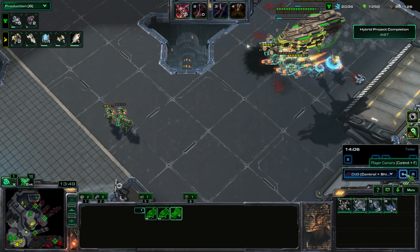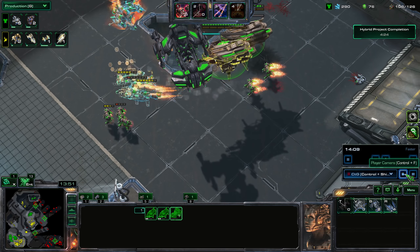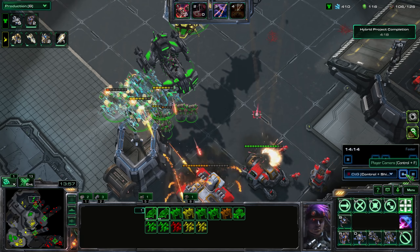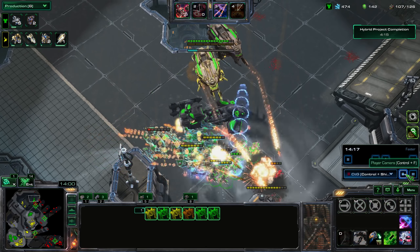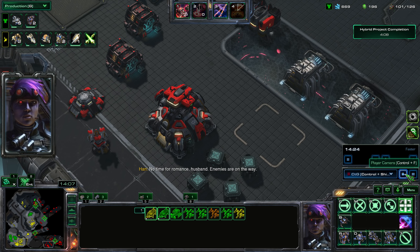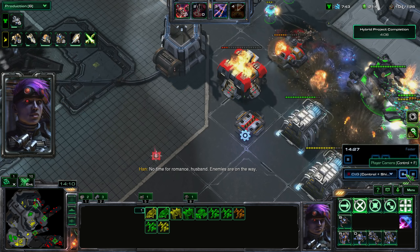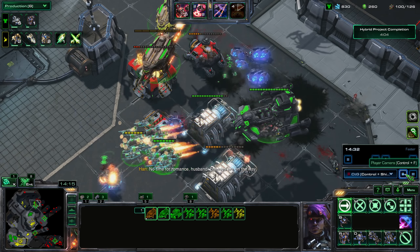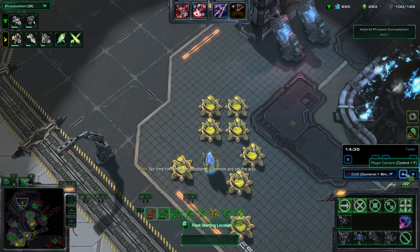Now it's just a matter of remaking my units. I clear up the next part of the map. I can hear a Ghost — there's something shooting at me that I cannot see because it's cloaked. However, I know it's there because I can hear it. There are also Banshees here — even if I don't hear them, I can see the projectiles they shoot.